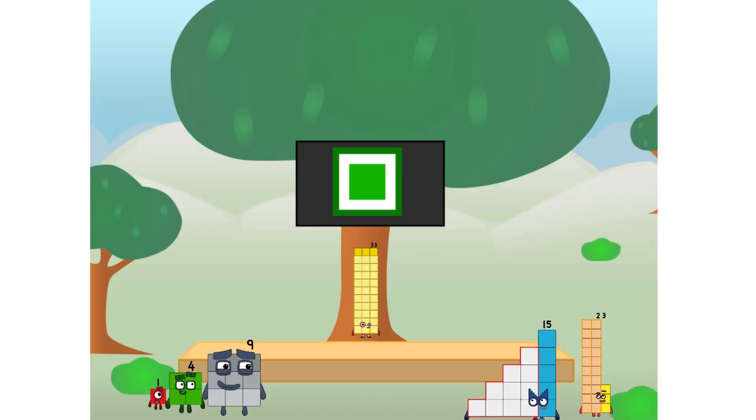Hello Squares! Ever since one of us fell from the sky, we have been bold explorers, discovering new lands, seeking out new friends, dealing with round things. Uck, round things. Well, I say it's time to tackle the ultimate round thing — the moon. Let's solve the puzzle of how to put a square on the moon without using rockets — square power only. Why? Because it's fun to try. Great.